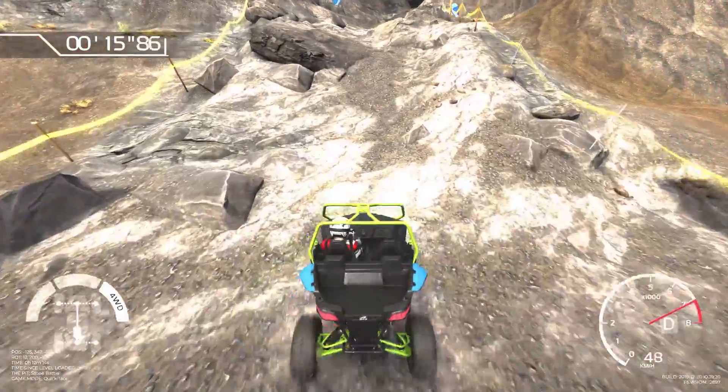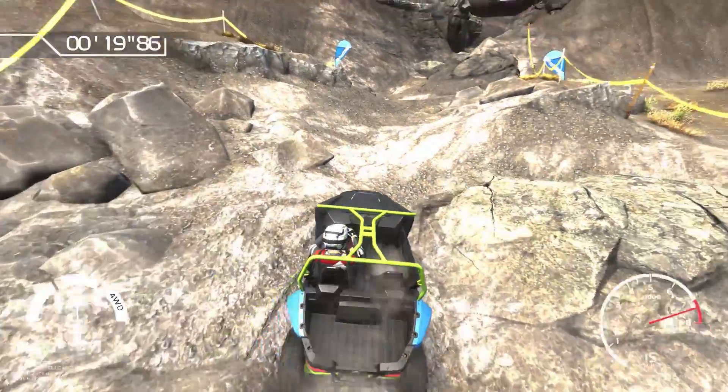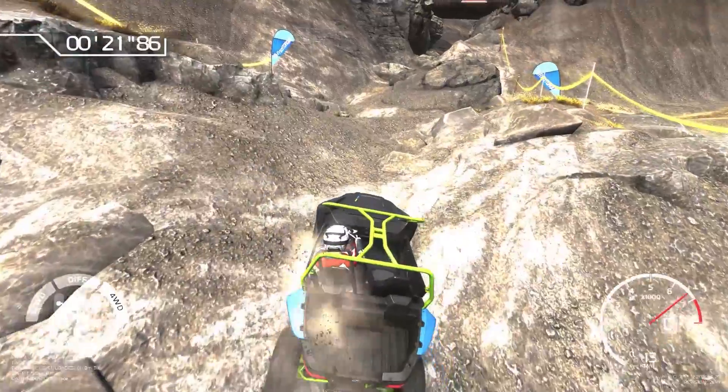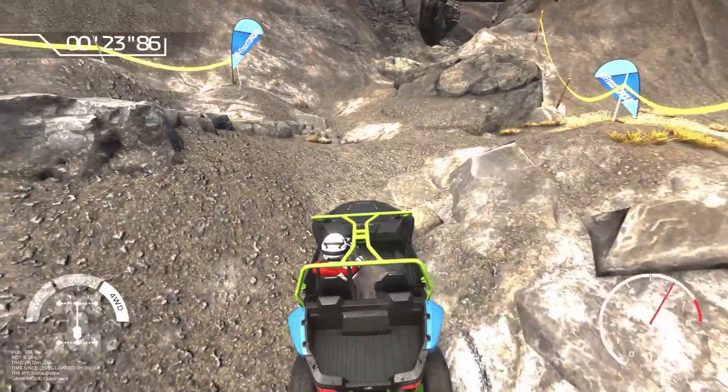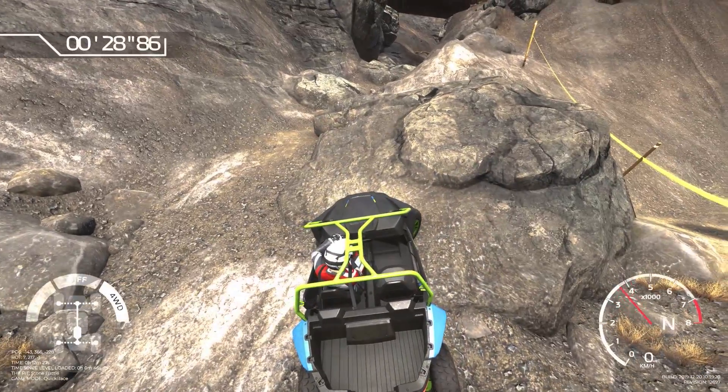We're going to try out the hill climb track today. The goal is to reach the top of the hill as fast as possible. It's quite short in terms of distance, but steep, and each centimeter can turn into a nightmare of mud and rocks, and you'll have to find your way to get through.